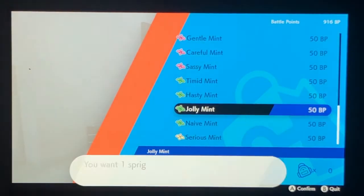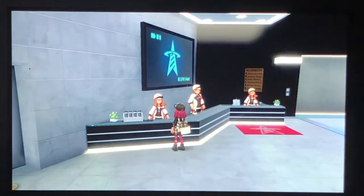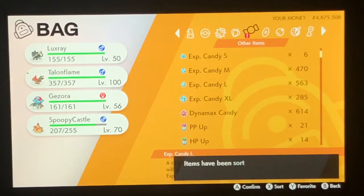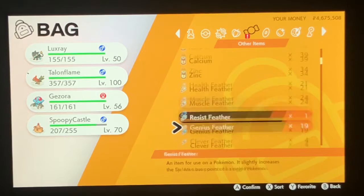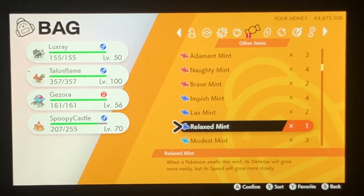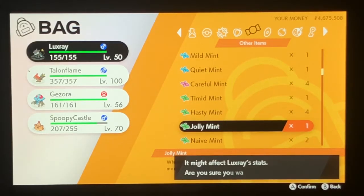Here we go. Now that we have the mint, we can go ahead and give this Luxray a Jolly nature instead of whatever it was before. Honestly, I usually just check the little stat thing and don't bother with the name of the nature. We got a Jolly Mint — I'm going to use it on Luxray.